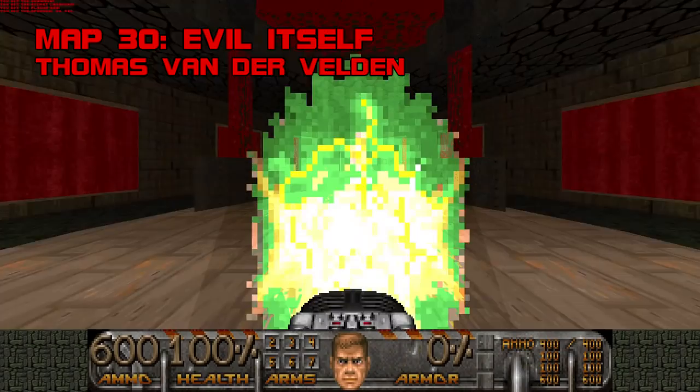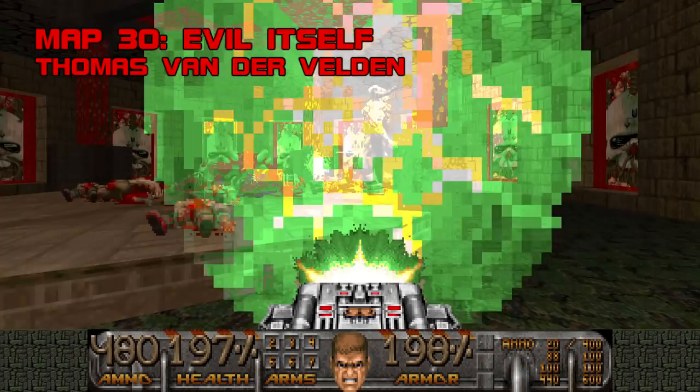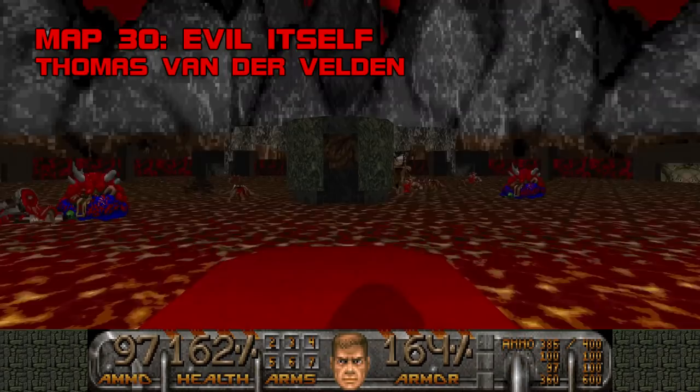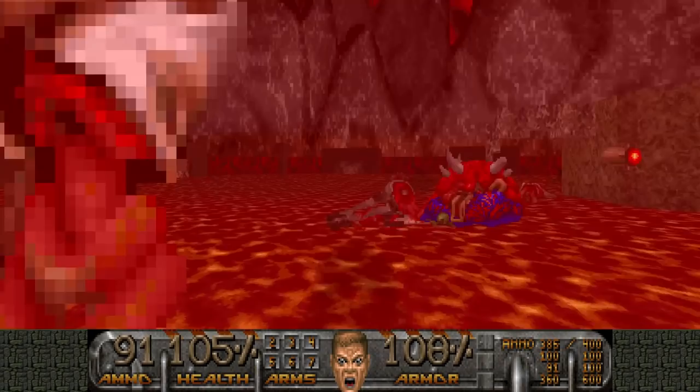Map 30, Evil Itself. A long and painful journey deserves a merciful end. Mr. Vandervelden, you have my thanks. Evil Itself is essentially a monster curtain call followed by an easy Icon of Sin fight. Kill one monster of each type with a full backpack, all the guns, and 200-200, then warp to the final arena, hit four switches to raise the liquid level, and put a couple of rockets in the back of the Icon's head. Grade: B minus, Difficulty: D minus.